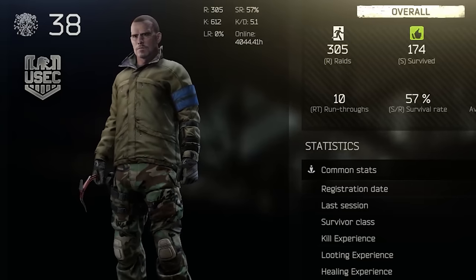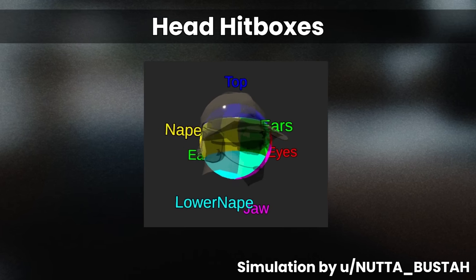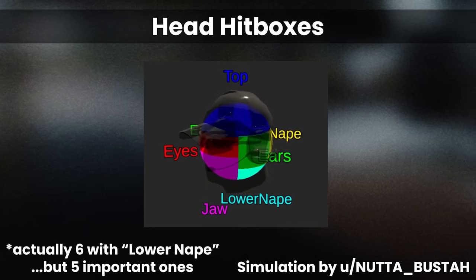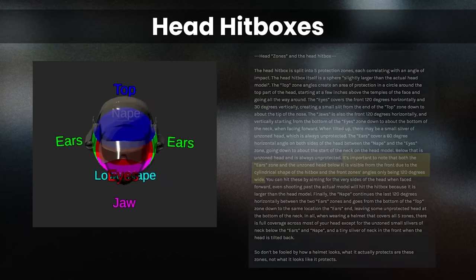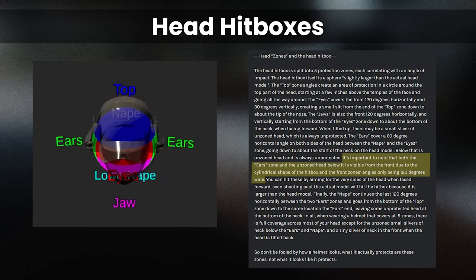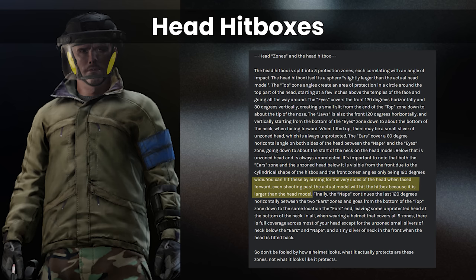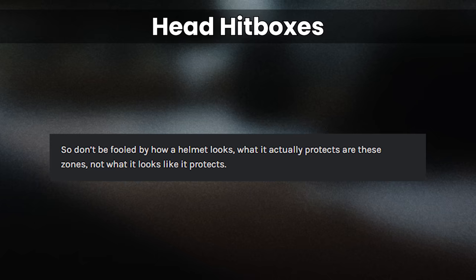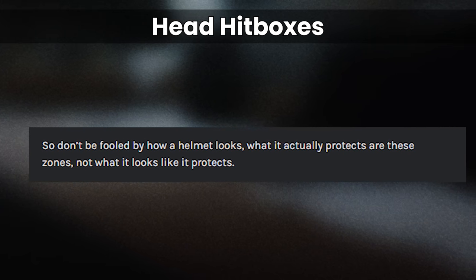Your fully geared Zebrallo Altin PMC has the same hitbox as a naked hatchet runner, just with much better protection on those areas when they do get hit. Regarding helmets specifically, the head hitbox is split into five protection zones, each correlating with an angle of impact. It's important to note that the ear zone is visible from the front due to the cylindrical shape of the hitbox, and the front zone's angle only being 120 degrees wide.